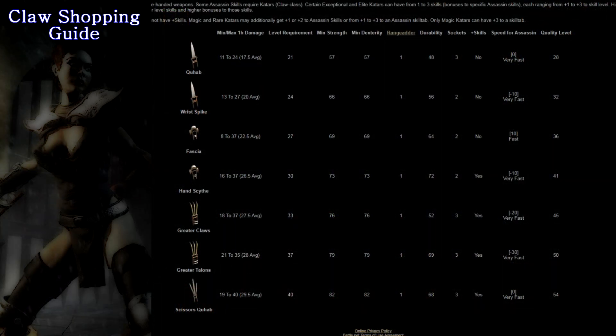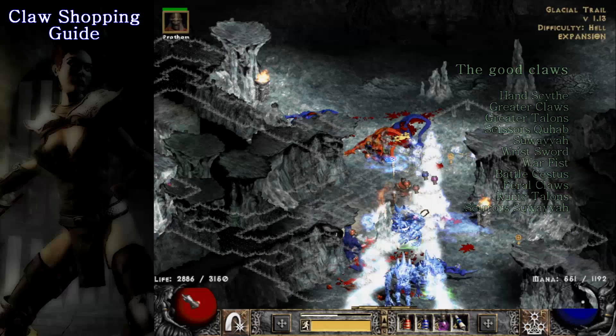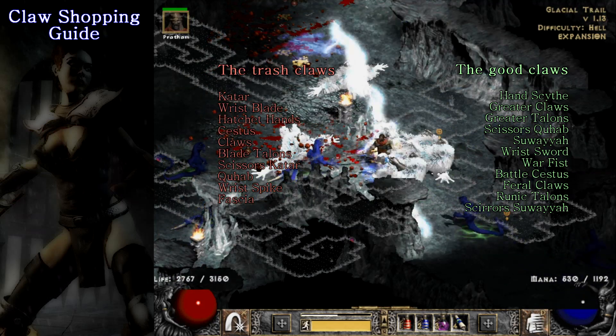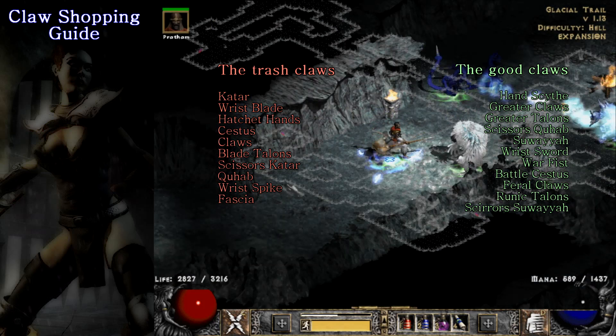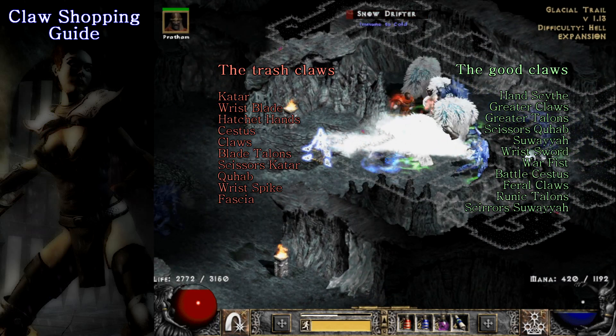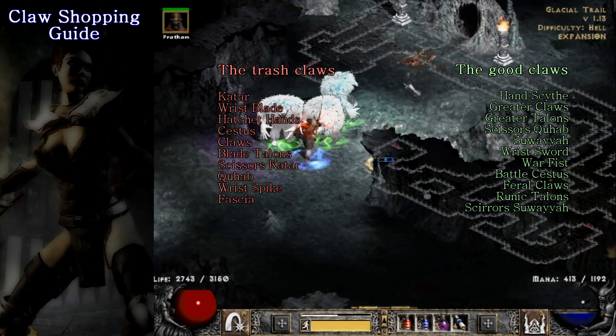For those individual skill bonuses you want claws that are hand scythe or anything above that. Here's a list of all the claws that can spawn with the plus 3 individual skills and all the claws that can't. This applies to any claw you will find within the game, not just those from vendors. If you see monsters dropping any of these lower level claws, in my opinion it's a pretty safe bet to just ignore them.